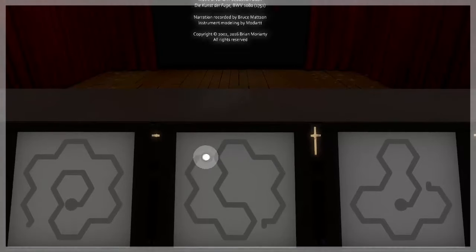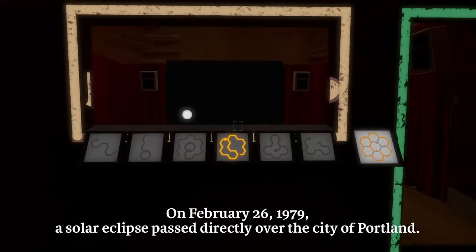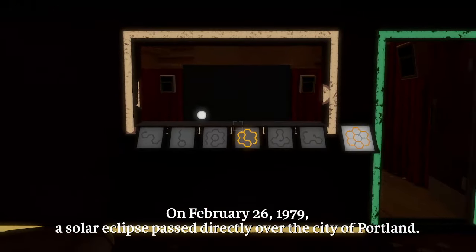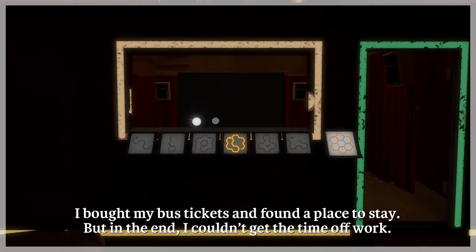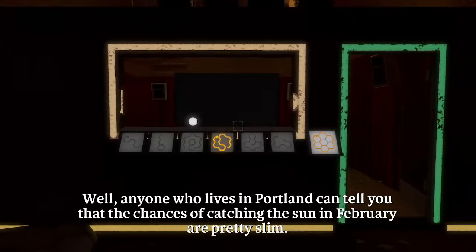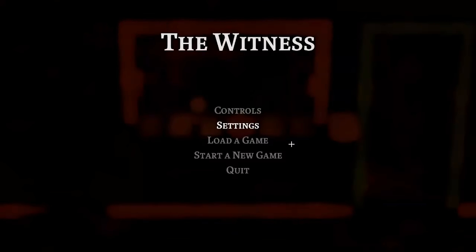Hello. This is going to be a speedrun tutorial for the Eclipse Skip. If you don't know, Eclipse Skip is basically a very big skip which essentially skips a 55-minute video of basically Brian just talking to you about easter eggs for about 55 minutes. This is perhaps one of the most complicated glitches that we know of, and it's also the most inconsistent out of all tricks we have discovered in the game. Without further ado, let's go ahead and teach you about Eclipse Skip.